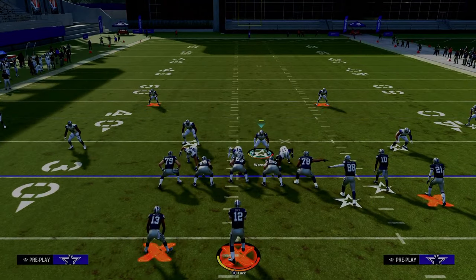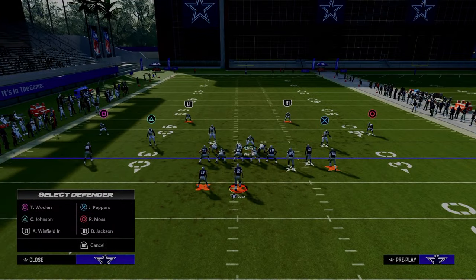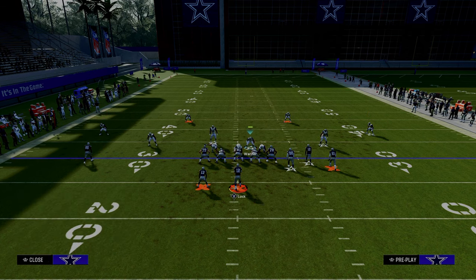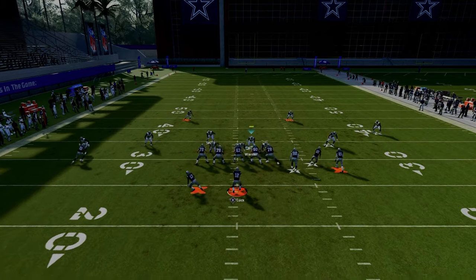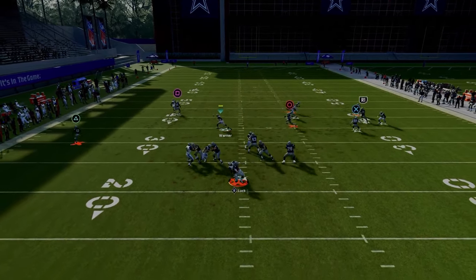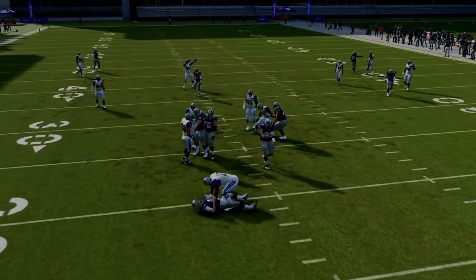My favorite way to run Spinner is still to pinch my defensive line with this adjustment. I think this is the best blitz in the game and the best way to defend bunch and most formations — you're going to get nice pressure, and you just have to account for the running back if he goes out on a route.